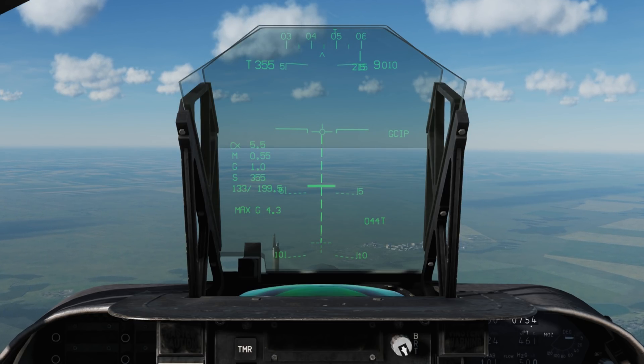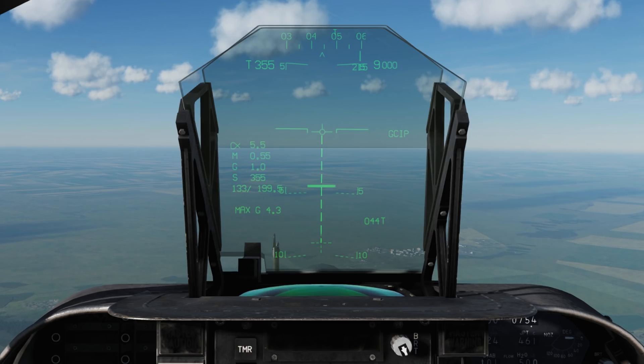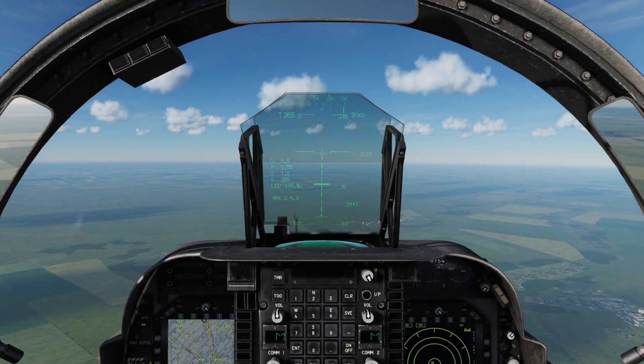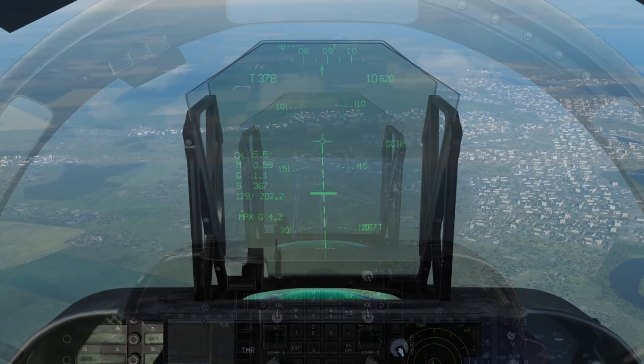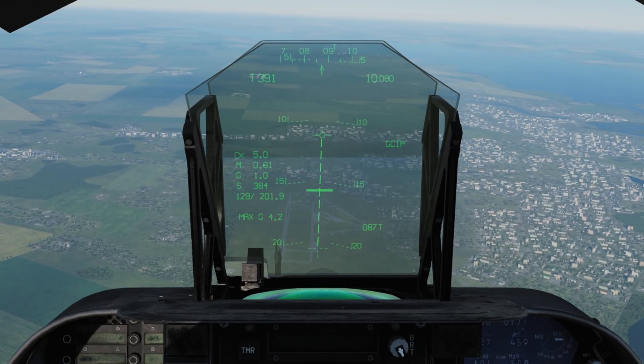The higher the line, the lower below the HUD your impact point is. The line will move downwards to meet the aim cross as you dive, bringing the cross within the HUD bounds, giving you an indication of how far from being within the HUD our aim point is.